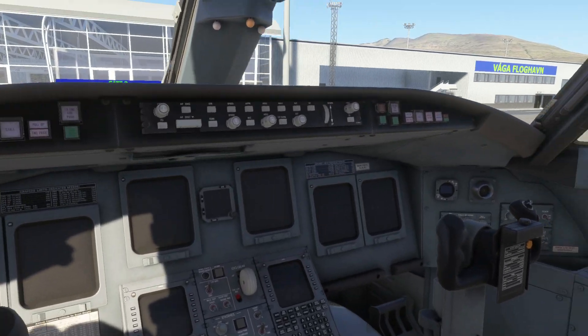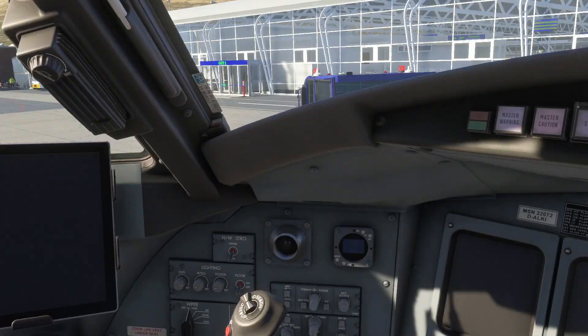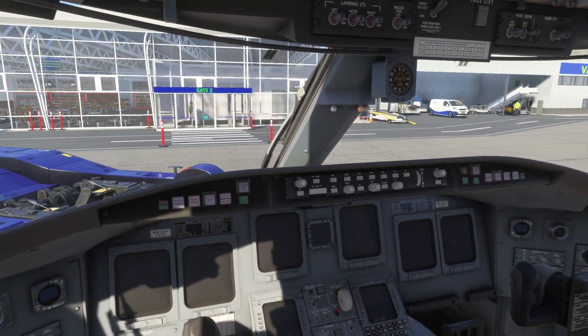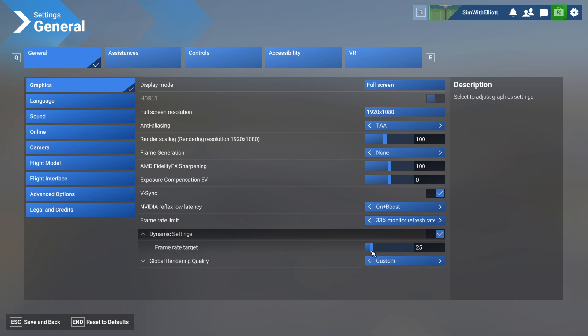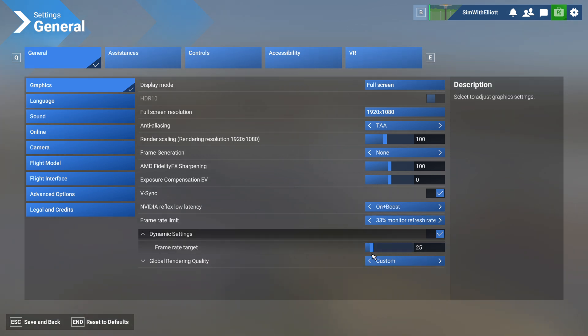Before, during Sim Update 1 or even pre-that, this setting just wreaked havoc. I've also done some research and found people saying that it reduces crash to desktops. I haven't really had issues with crash to desktops in Microsoft Flight Simulator, but lots of builds are different, and I did get a message yesterday saying my VRAM was exceeding the limit.